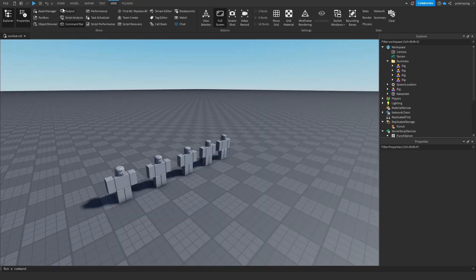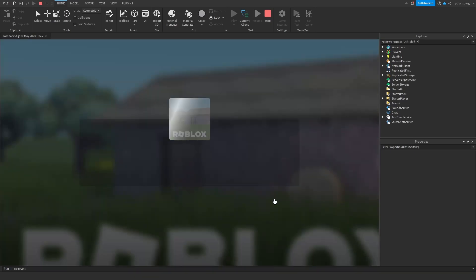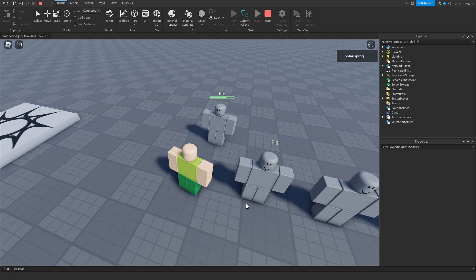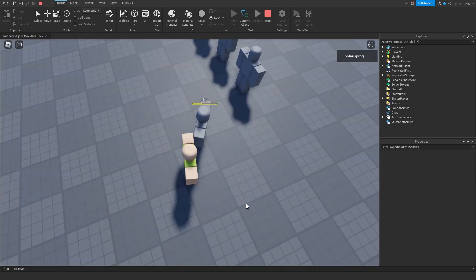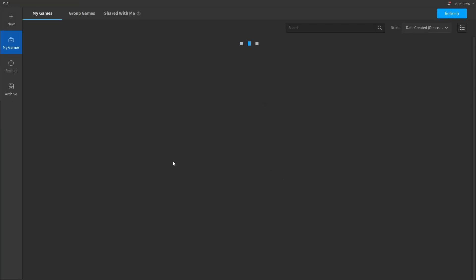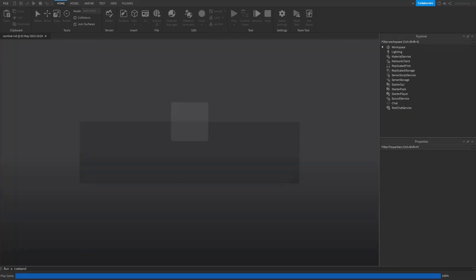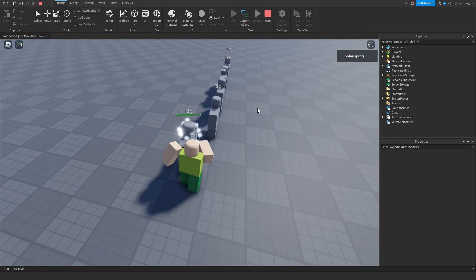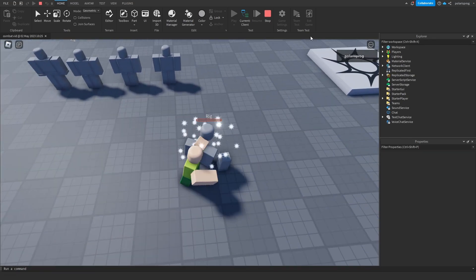Let me play the game to show you. It wasn't working at first but now it is. If I punch the dummy from the front it works pretty good, but if I punch him from the back he comes at me, and if I punch him from the side he goes sideways — which doesn't make any sense because that's not how it works in the real world. So we need to fix that.